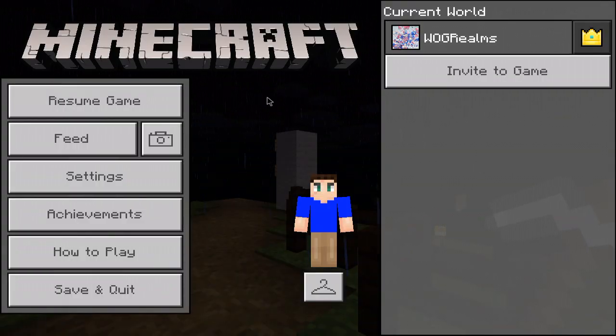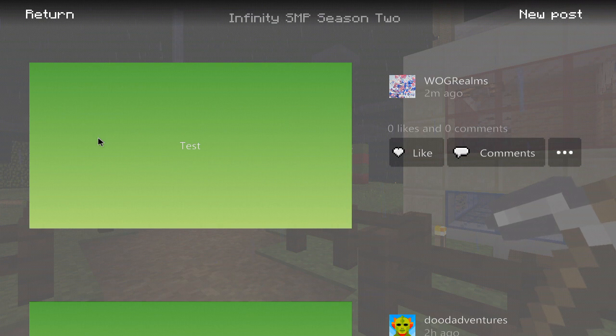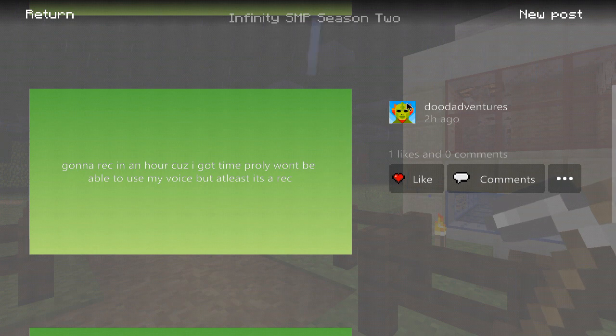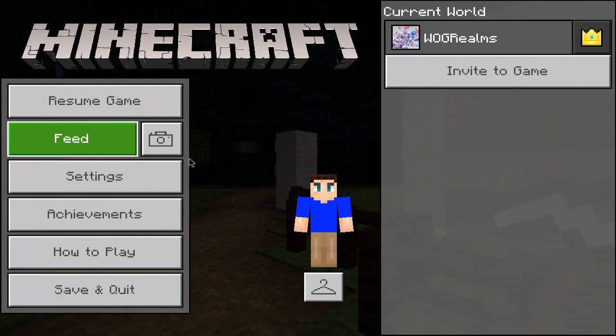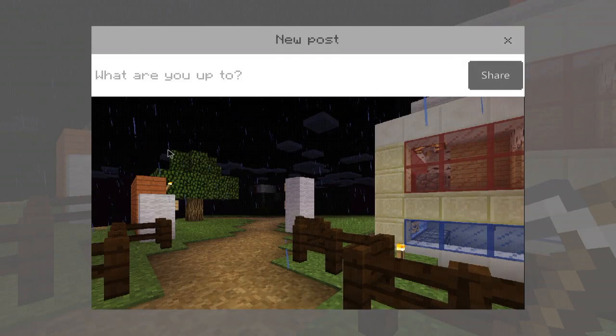Alright, as you can see here you can press the feed button in the pause menu and do the same things you were able to do in the realm edit section. You can like comments — you can even like your own comment, like Twitter. You can also view other people's comments if there are any. And you can take a screenshot from wherever you are in the pause menu.